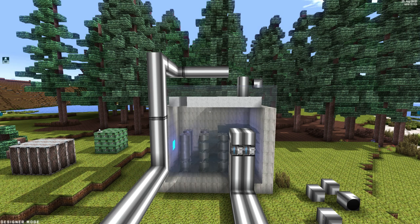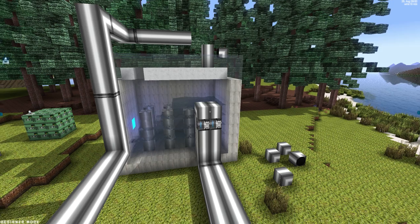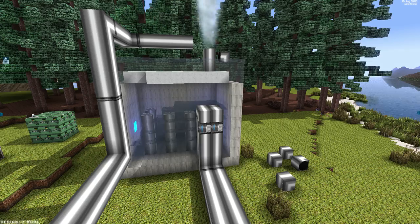The steam can be used to drive small, medium, and large steam turbines for now. We're also going to add an oil, coal, and wood burner so you can fuel steam turbines with steam that comes basically from burning wood, oil, coal, and so forth.